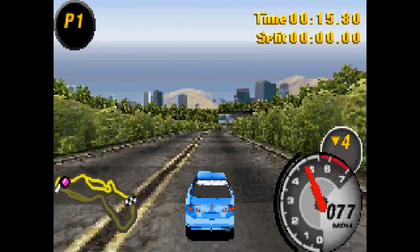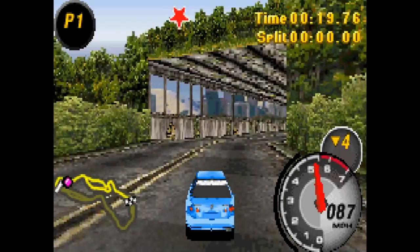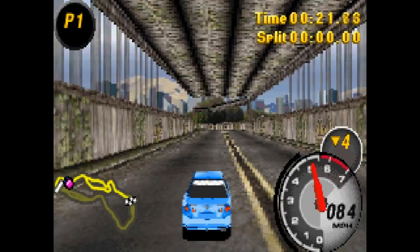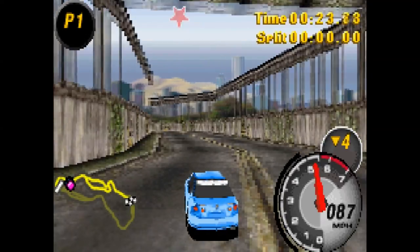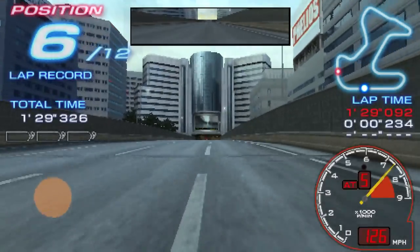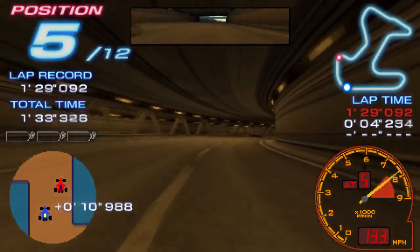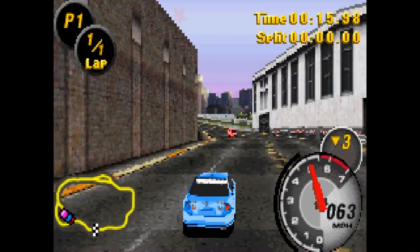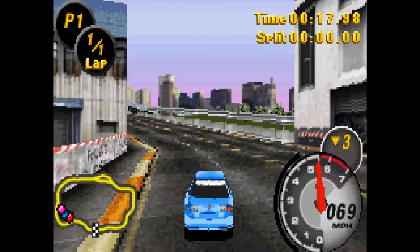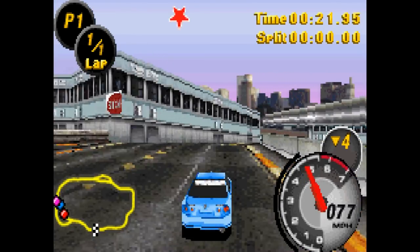Most Wanted came out in 2005 alongside all the other versions, and it's worth noting that by this point we were past the PSP and DS's releases, and this came out on both those systems. Comparing this game's graphics to something like the PSP's Ridge Racer, which came out earlier, sort of puts it in its place — tech was advancing so quickly at the time. This naturally feels a lot like Underground 2, but there are some good and bad changes here.